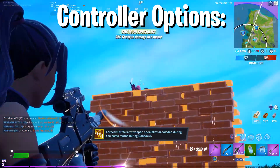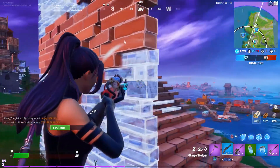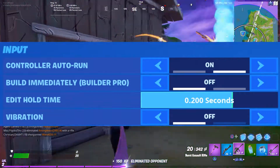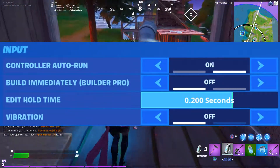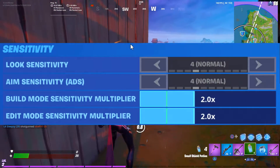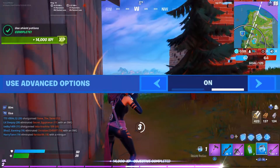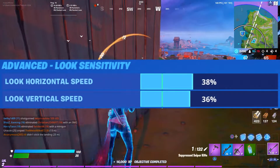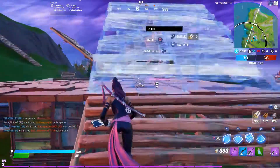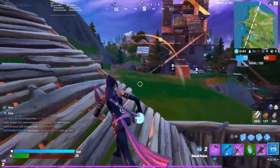Finally, for controller aim settings: I use controller auto-run because I need that extra keybind — you should definitely do that as well. My edit hold time is 200 milliseconds, the default value. Vibration is always set to off because you don't want your controller moving when you want to land a shot. In the sensitivity tab, the build and edit mode sensitivity multipliers should be at 2. Take the advanced options to unlock the next window, which allows us to change the look speed. For horizontal and vertical look speed, it's 38% and 36%. Have your horizontal speed a little higher — it works for me because I like to flick, and for vertical speed I want more control, so slowing it down gives me what I'm looking for.